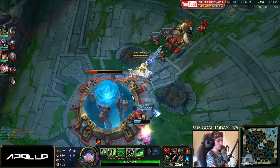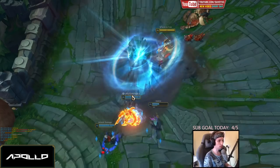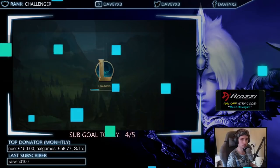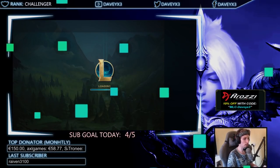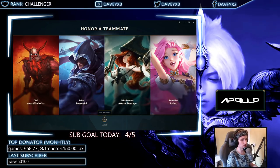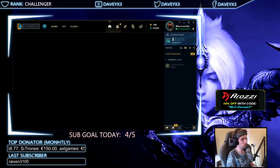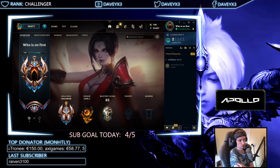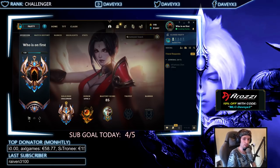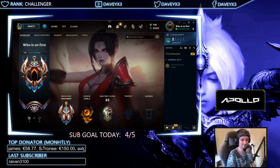Anyway guys, this is pretty much how you do the Riven against Gragas matchup, and how you end the game very quickly when your team is already doing pretty well. Also, this game was being played live on stream, so don't forget to check out my live stream — I stream like six times a week. If you want to see challenging games and all that stuff, just don't forget to check out my stream. Thank you for watching today's YouTube video and I will catch you guys in the next upcoming video. Peace.